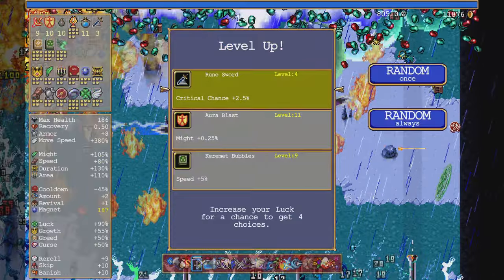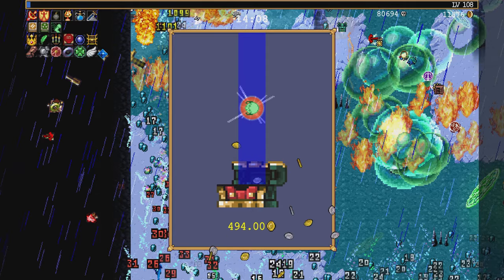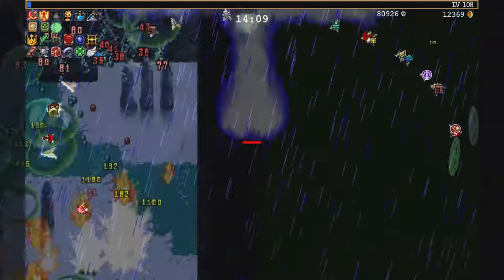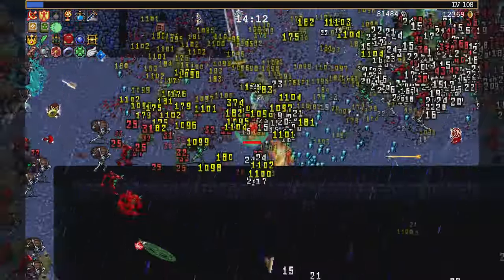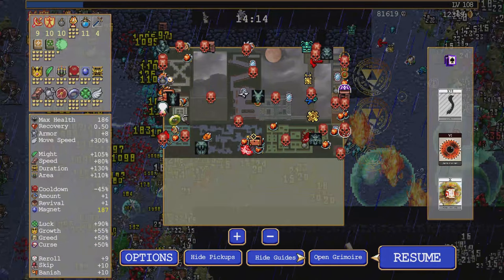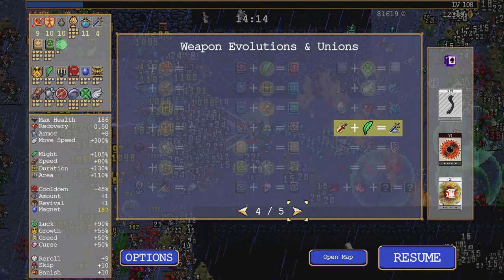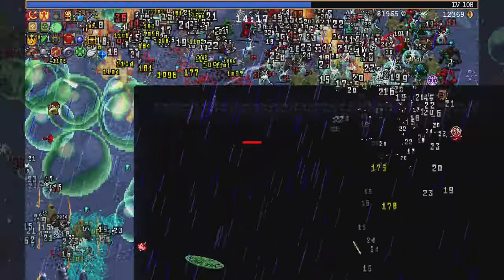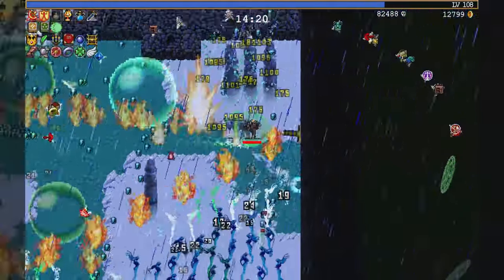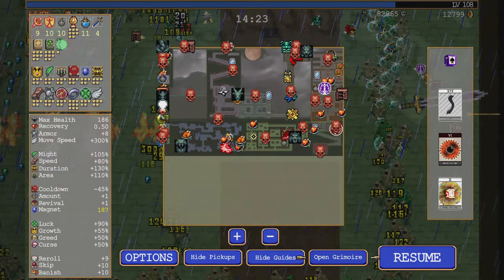Oh, is that Max Aura Blast? I'm fast on Lightning. It's armor, so I actually can't evolve it. It's a regular chest. Yeah, armor's maxed out.